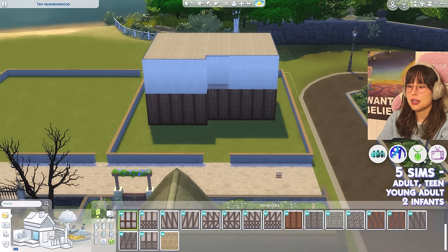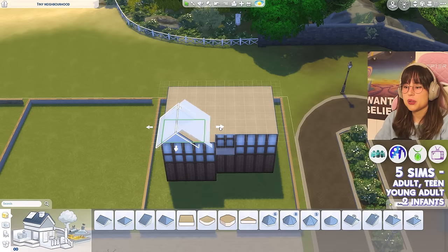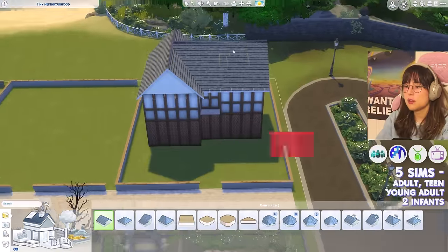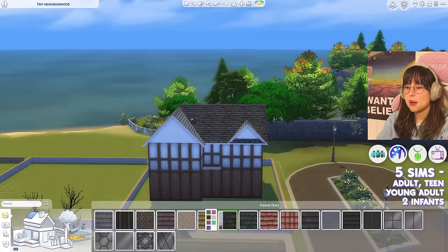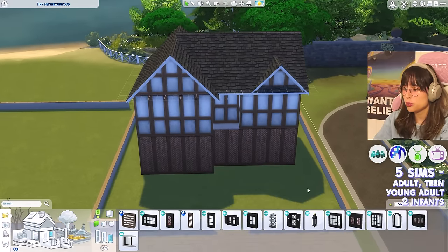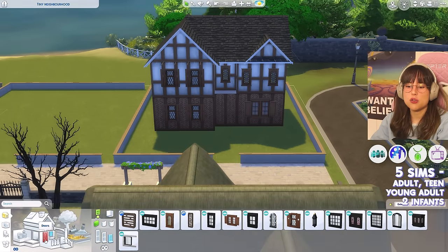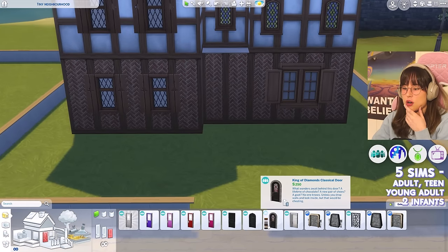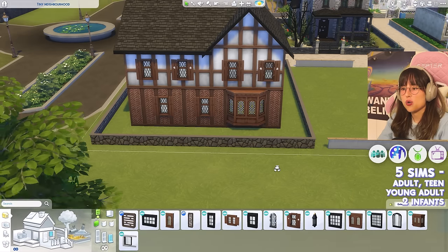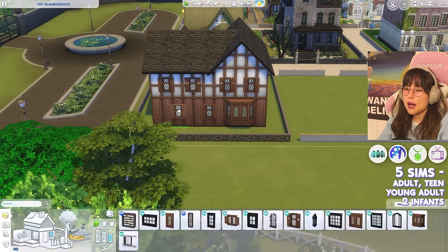A nice Tudor-style wallpaper — some bricks at the bottom and a half-timber style on top. For the roofs: stretching one to the back, another going the other way, and a little gable roof to spice things up. Checking the windows — found some nice ones — and a good door too. Placing the door and windows, though they're not perfectly aligned.